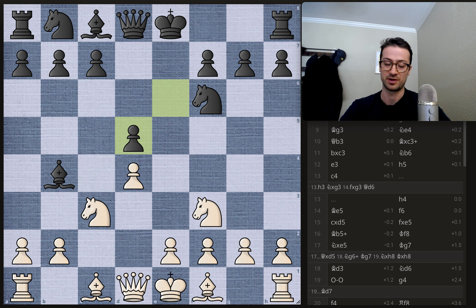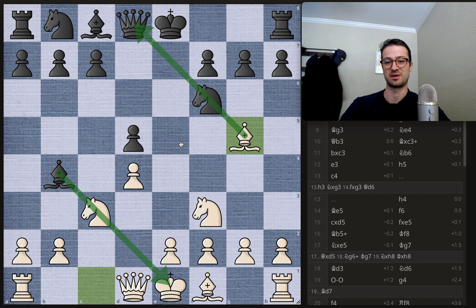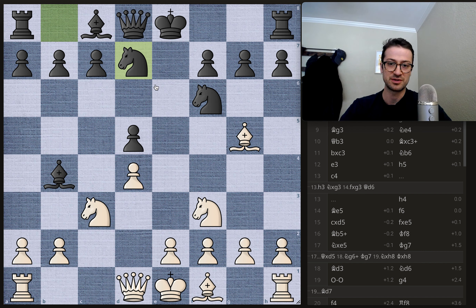Pawn takes on d5, pawn takes back on d5, and now bishop to g5 by Duda. A little bit of nice symmetry here — you have both dark square bishops pinning the knight to either the king or the queen. Kind of a fun position to start. We have knight b to d7 by Geary, guarding this knight and connecting the two knights nicely.